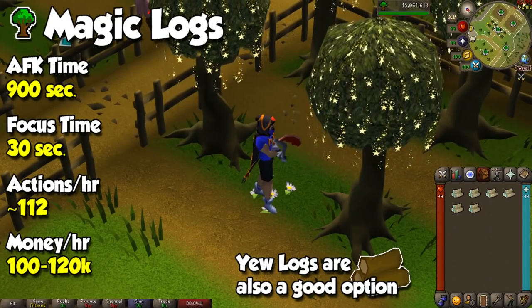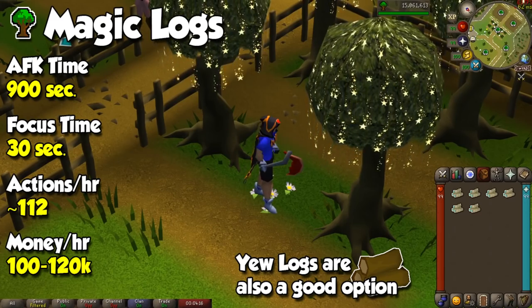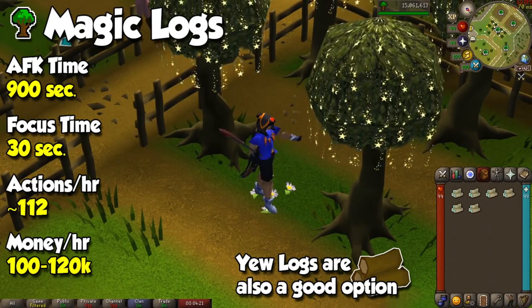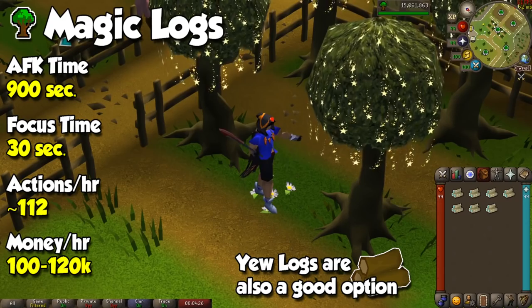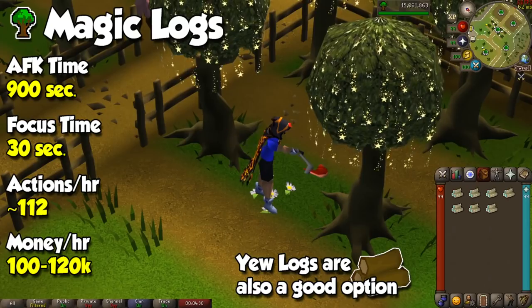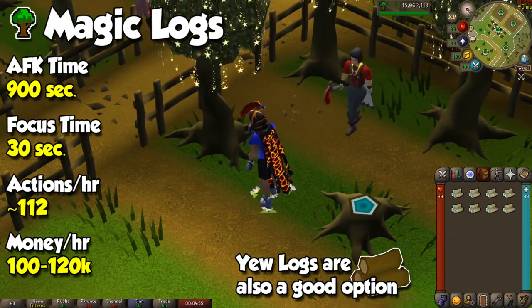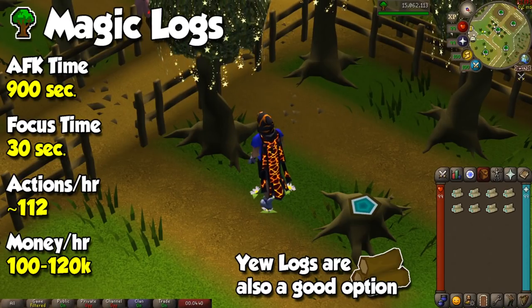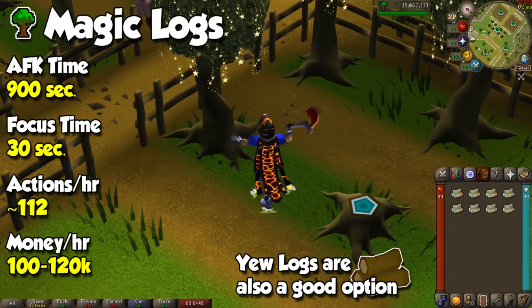Woodcutting comes next, and again, since it's a gathering skill, pretty much anything you chop will give you profit. The best options start at level 30 where you can cut willows and deposit them at places like Barbarian Outpost and Draynor Village. At level 60 woodcutting, along with 75% Hosidius favor, you can access the Woodcutting Guild to chop yew, magic, and even redwood logs — all incredibly AFK. Just be warned that because logs can be obtained from PVM sources, profit from woodcutting isn't absolutely amazing, but it's better than nothing.